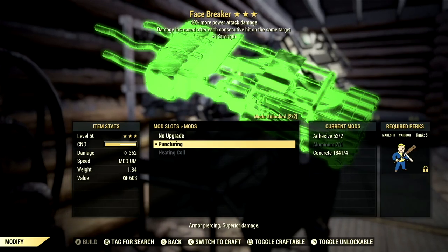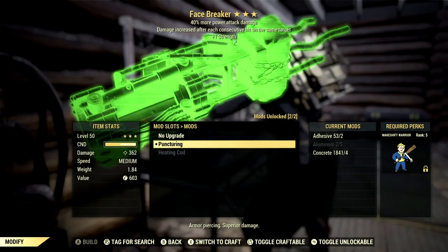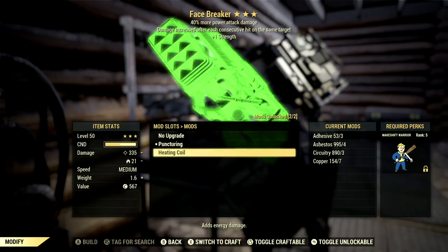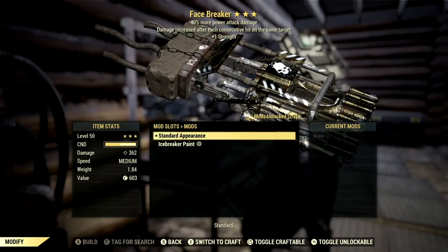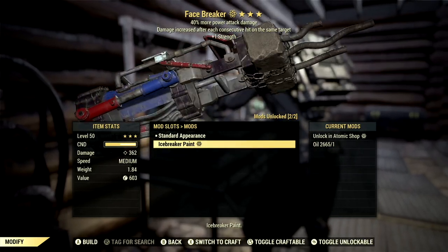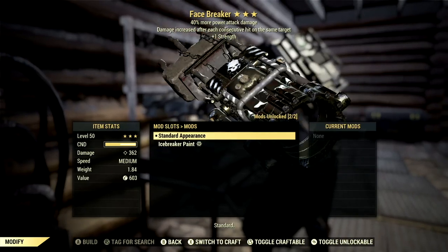Over in the mods we have two options: the Punch Ring mod, which I'm using, has armor piercing and superior damage. The Heating Coil adds energy damage — I wouldn't recommend it, but you can run it if you'd like. In the skins you can throw on any skins you have. Currently I have the Ice Breaker paint from the last scoreboard, which looks awesome.